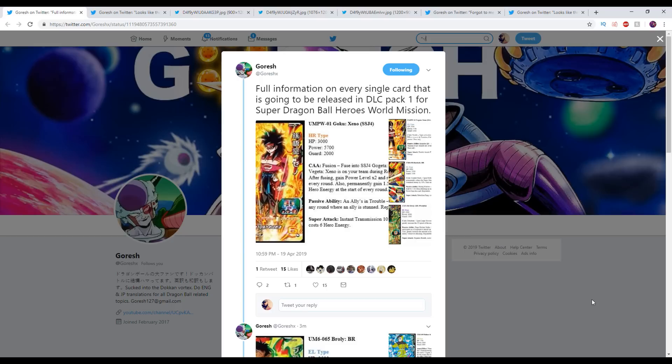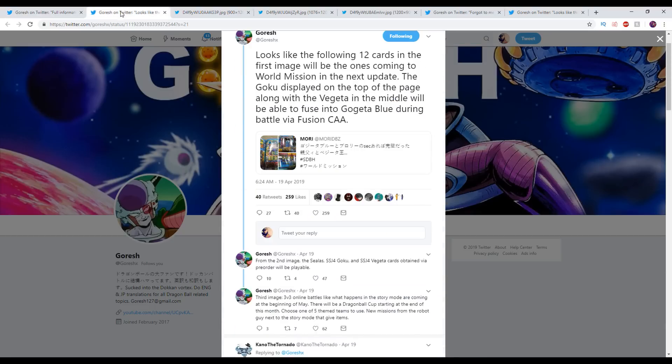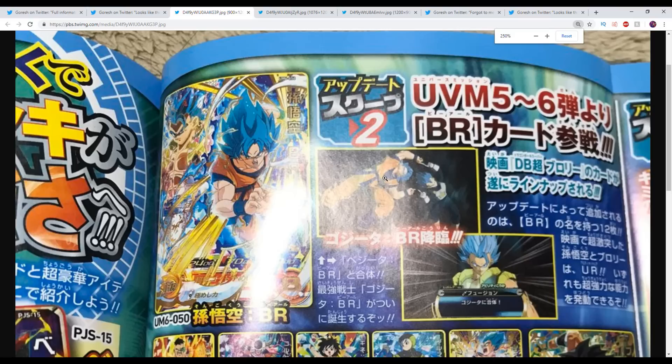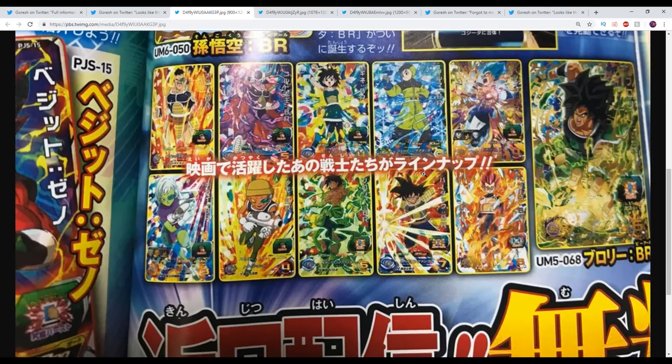So full information on every single card that is going to be released in DLC pack 1 for Super Dragon Ball Heroes World Mission. Before we go over the cards, we need to look at the actual V-Jump scan. So this is scan number one. We have right here at the very top a fusing Goku card — Goku, of course, does fuse into Gogeta. We see there is a Nappa with hair, a King Cold, a Gine, a Bulma, a Vegeta, Chilai and Lemo, Broly, Bardock, and SSG Vegeta. That is dope.